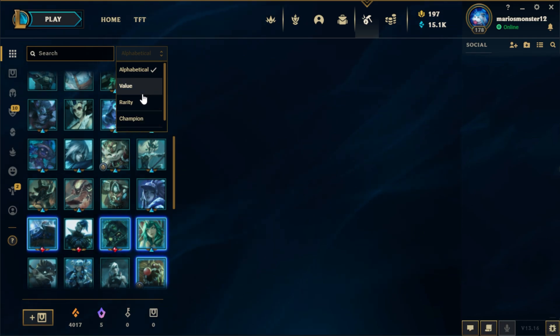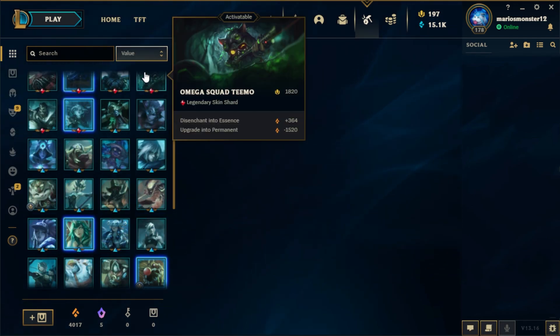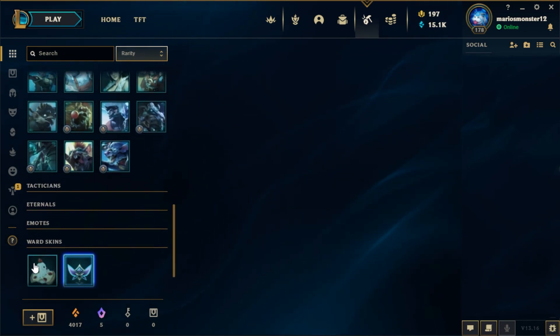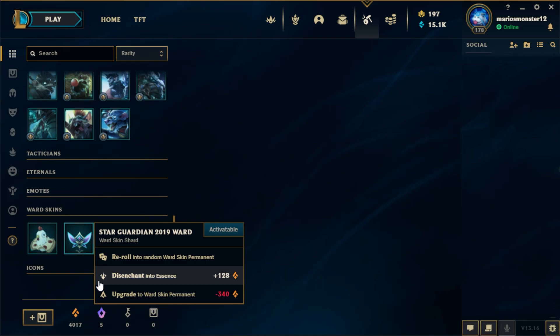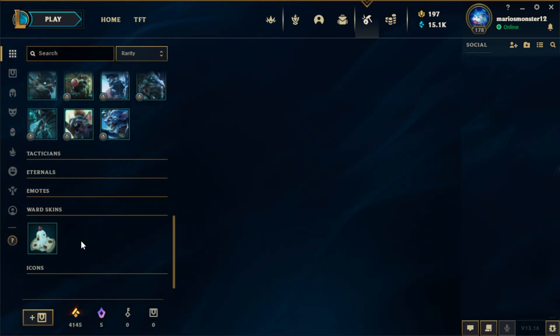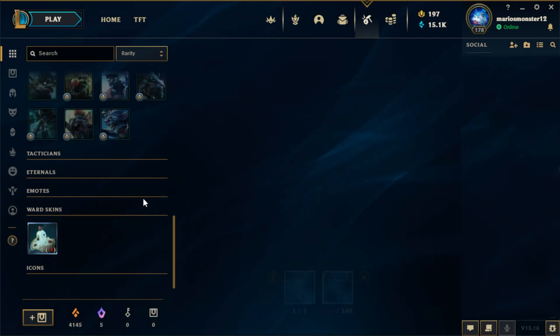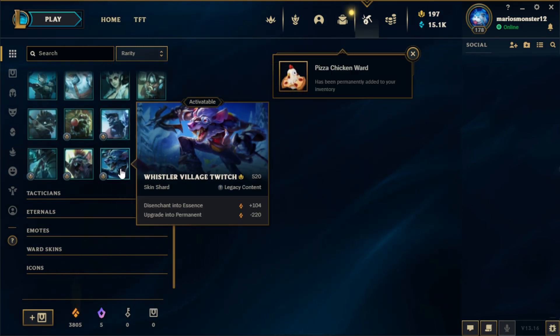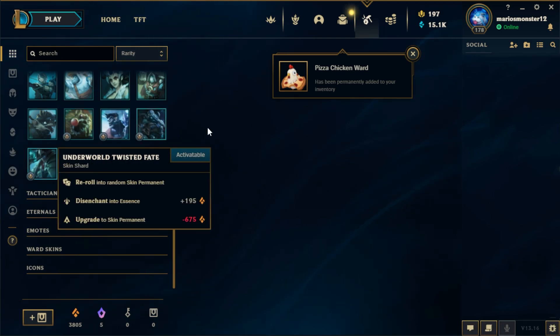I'm sorting by rarity. The ones that I don't want, I'm gonna disenchant — like the Star Guardian skin ward. This one I'm gonna actually unlock though, it's a pretty cool ward. And these I'm gonna re-roll, I think.